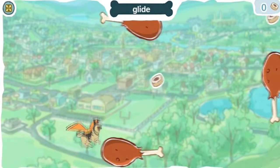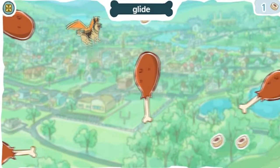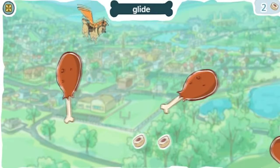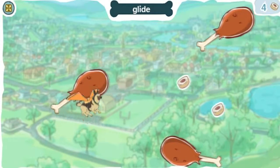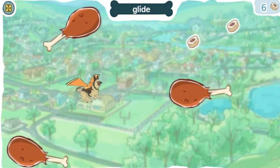To catch treats and avoid obstacles, click anywhere to make Rinty glide. The longer you click, the longer Rinty will glide. To glide means to fly smoothly or easily. Help Rinty collect all the dog treats.